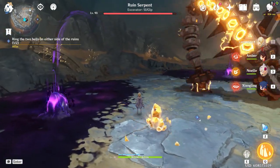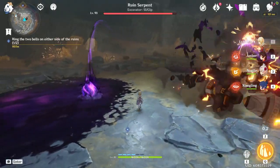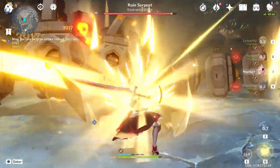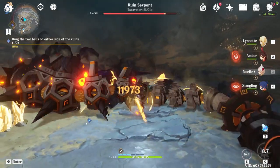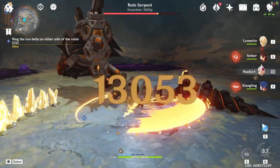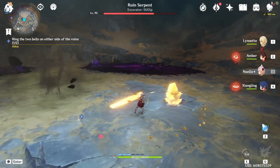When the boss surfaces between two rocks and the goop pools appear, this is where you use the gadget. Use one charge, walk over to the other side, use the other charge — this stuns it and opens the damage phase. Pull out Noelle and start blasting. The stun usually lasts for around three waves, so use that window to deal as much damage as possible before it gets back up.